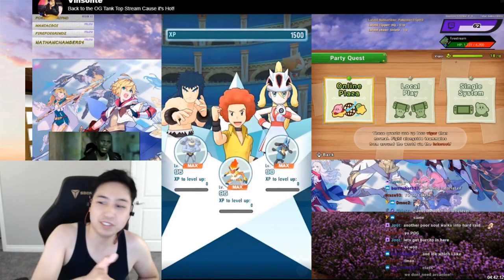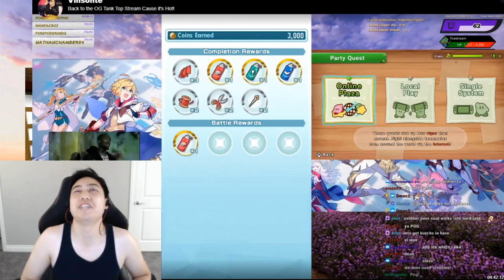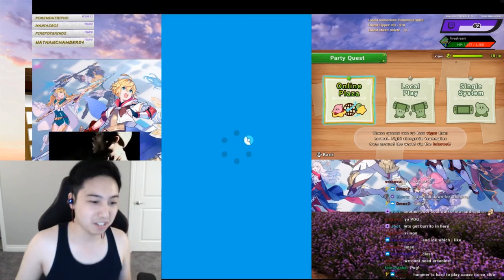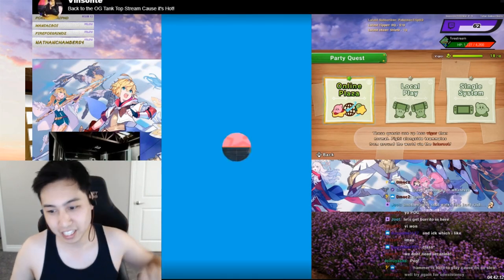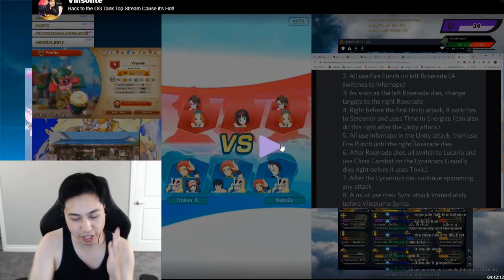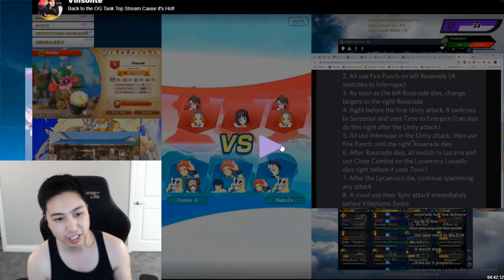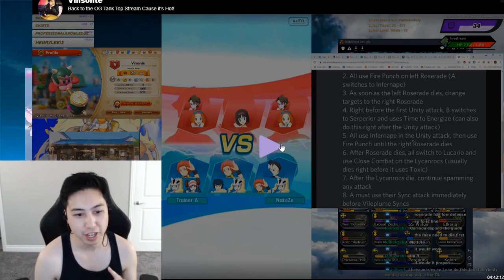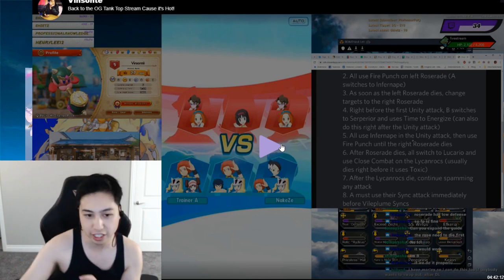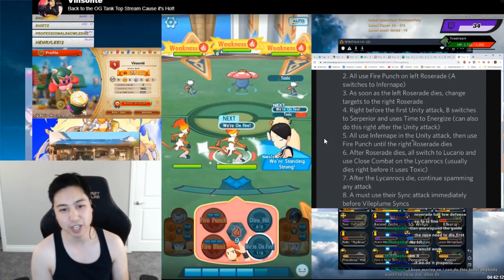Now let's talk about the Monchamp carry. It was pretty epic and Monchamp is my favorite Pokemon, so I want to show it. For this match I'm running Infernape, Monchamp, Lucario - same as the other one. Trinaid is running Infernape, Lucario, and Serperior. And Naked Z is running Arcanine, Infernape, and Lucario. So this one has Arcanine.